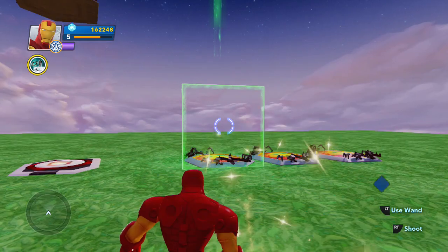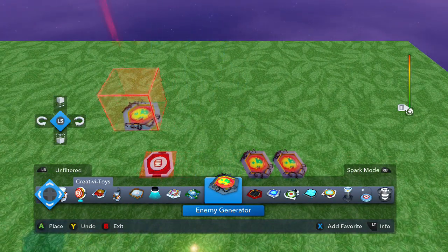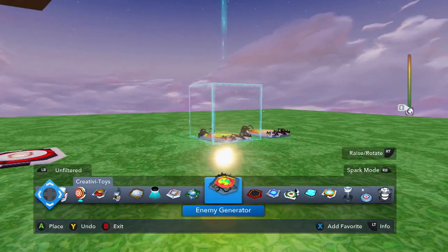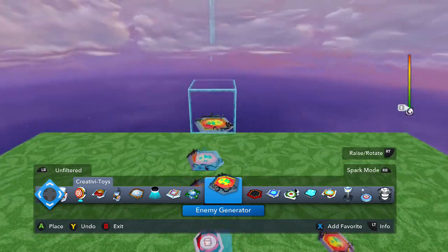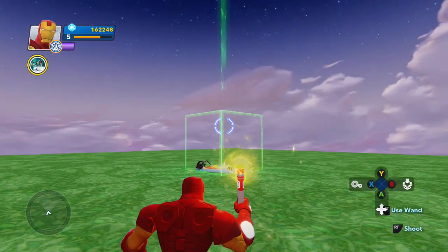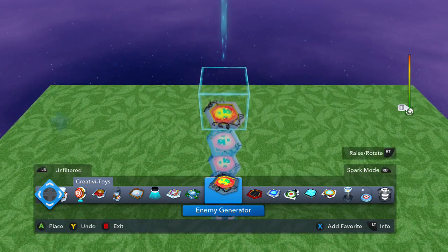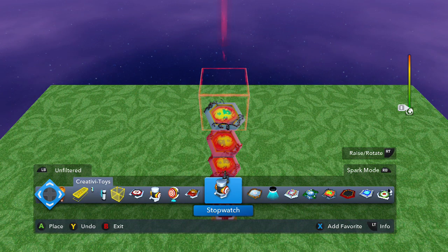Just do this for every single one of them. I always press X instead of A — I'm so used to doing that. Bring it over, make it symmetrical. Do the next one, bring it on up. Let me know if y'all have built any crazy stuff in the game. This is probably the craziest thing I've built so far. I've been really focused on interiors lately — I'll have some new videos on that out soon.